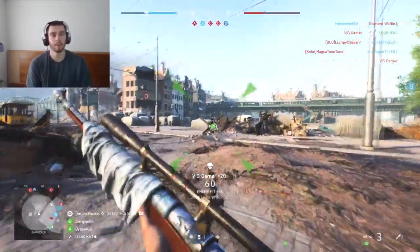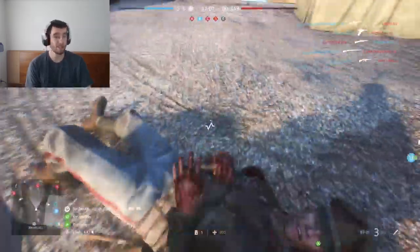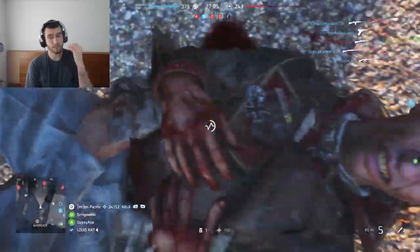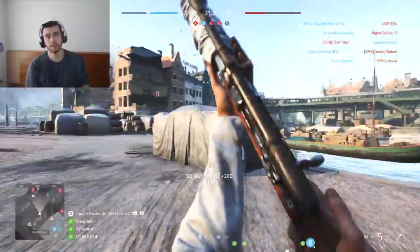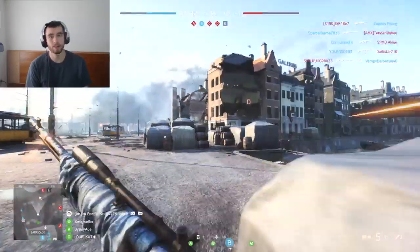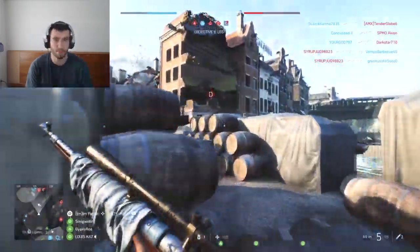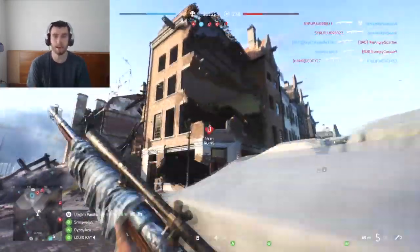You can put it in an objective or out of the way. What you can do with it is put it down, do your thing, die, and go back on it. You have another one to put down so you can push up a little bit — put the second one down, die, push up, and put the spawn beacon down again. Just kind of keep the line there.